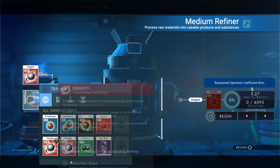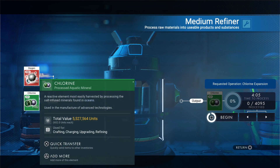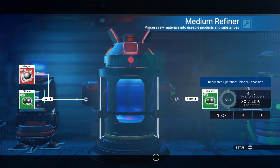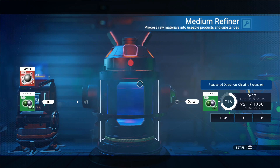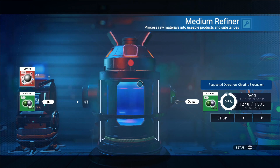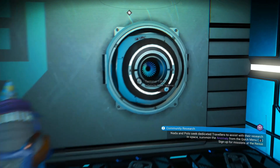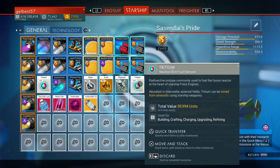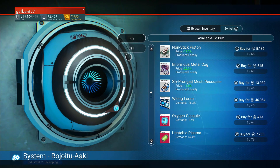In the refiner, place one stack of oxygen and one stack of chlorine. As you can see, this turns into more chlorine — this is the trick. Keep refining until you have multiple stacks of chlorine. The more you have, the better, and these can be sold for a huge amount.